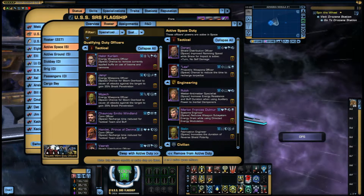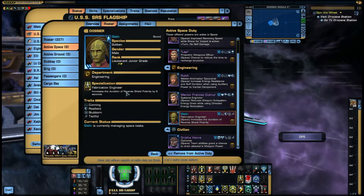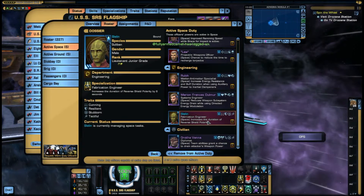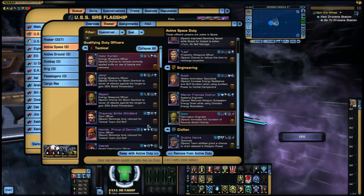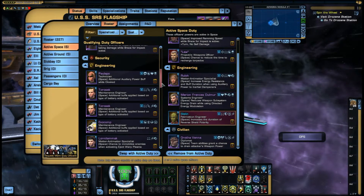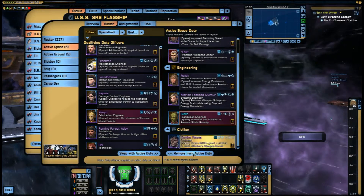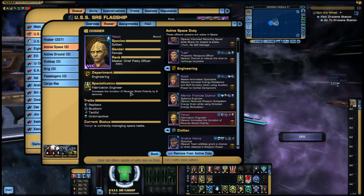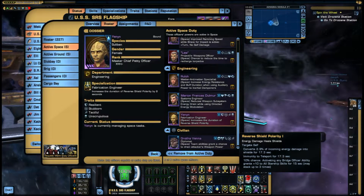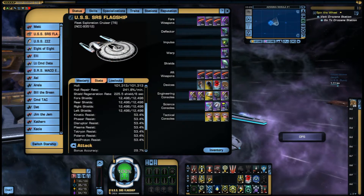Another DOF if you're using Reverse Shield Polarity is the Fabrication Engineer — it increases the duration of Reverse Shield Polarity by 6 seconds on the rare version. The purple version gives 8 seconds, which means you get RSP for 17.3 seconds total. That's a lot of RSP — a great chance to either get away or rebuild your whole shields.